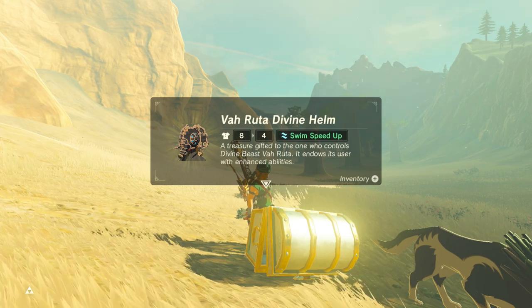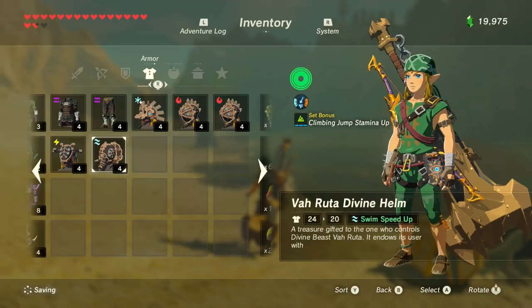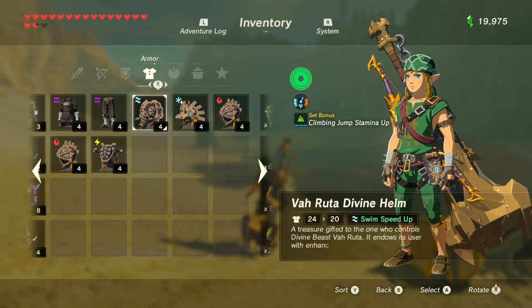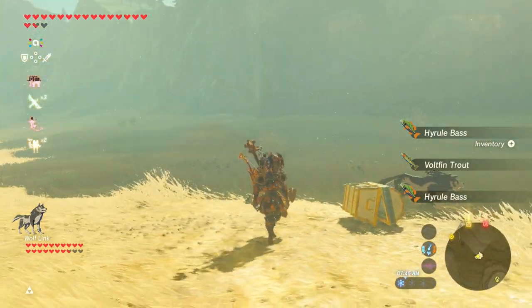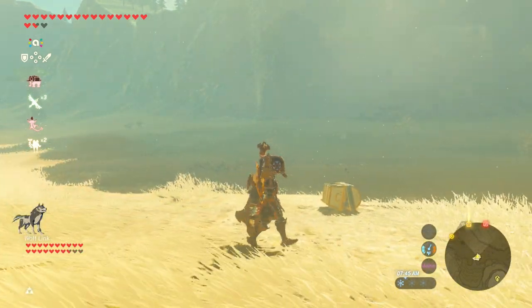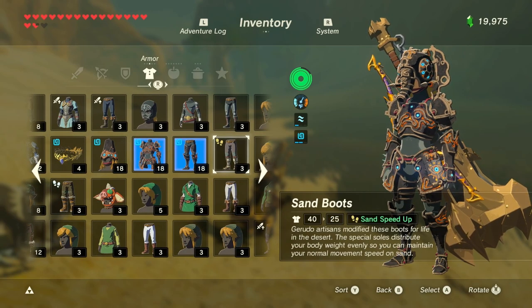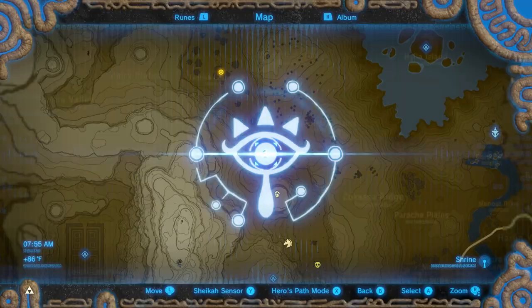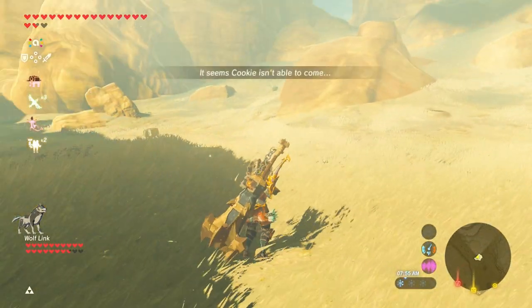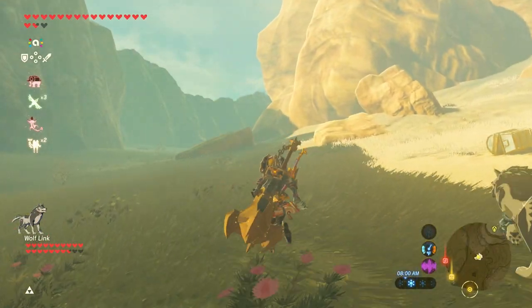A treasure gifted to the one who controls Divine Beast Varuda. It endows its user with enhanced abilities. I think the enhanced abilities refer to the fact that it has swim speed up and you can see the enemy's health, so let's put it on with the rest of the ancient armor. With the ancient set, I have level 2 ancient guardian resist, and then the swim speed, which is kind of random. Cookie, why can't you come? Let's just go get Cookie — something's wrong with Cookie.